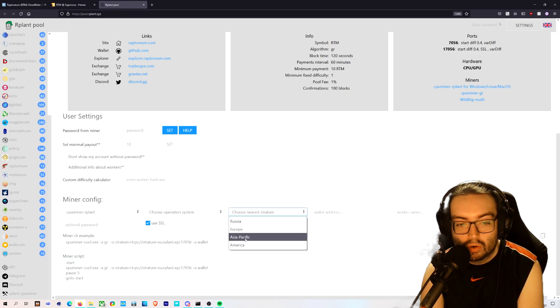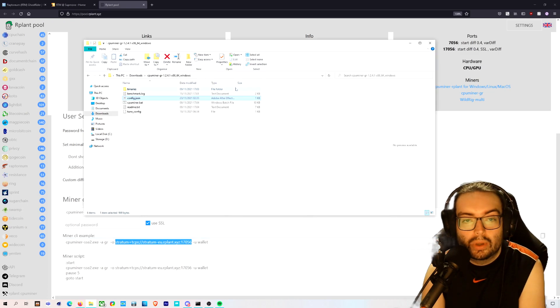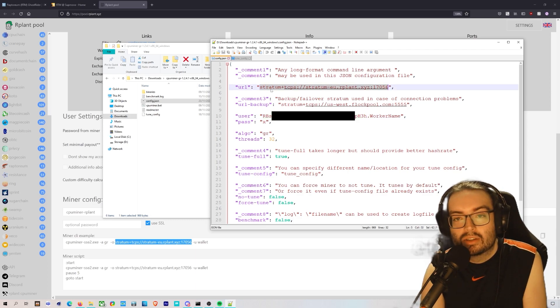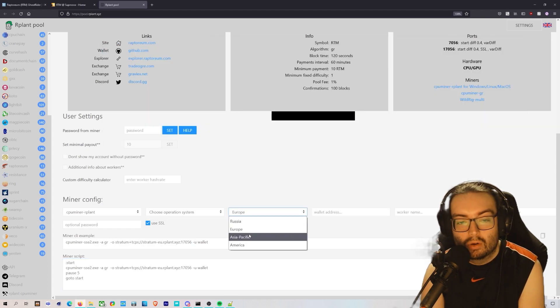Once you choose your miner, it will give you the link you need. You'll be able to choose your nearest region — Russia, Europe, Asia Pacific, or America — and that will change the URL. Copy this link and then go into where your miner is located, open your config, and change the URL to the pool you want to mine to.